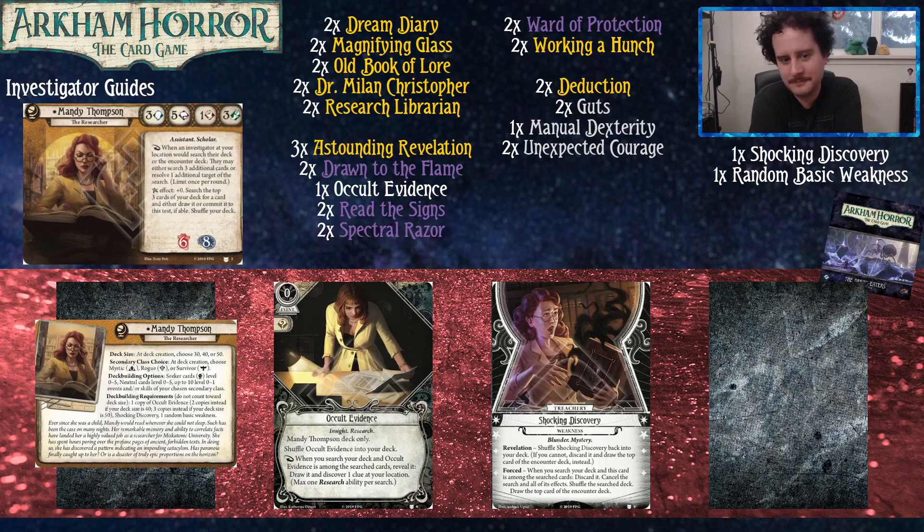Her ability is a reaction: when an investigator at your location would search their deck or the encounter deck, they can either look at three additional cards or pick an additional card to take — depending on restrictions. So if someone plays Prepared for the Worst at your location, you can have them look at the top 12 cards, or look at the top nine and take two weapons. Her elder sign effect lets you search the top three cards of your deck and draw a card, or commit it to the test if able.